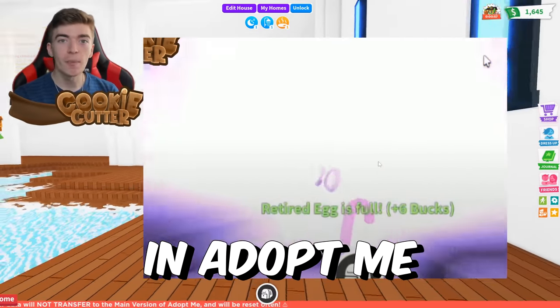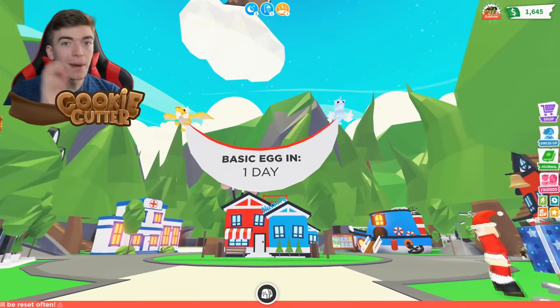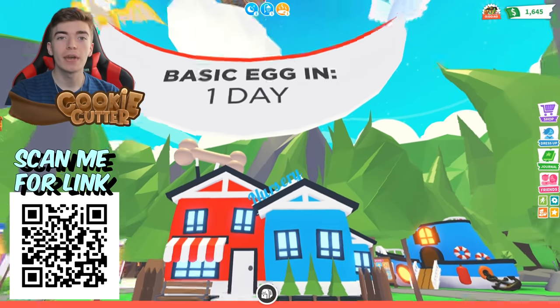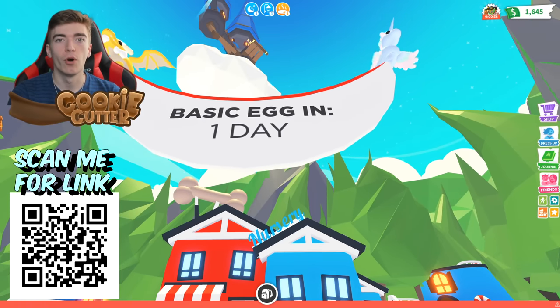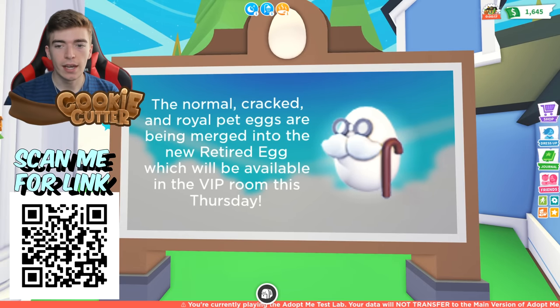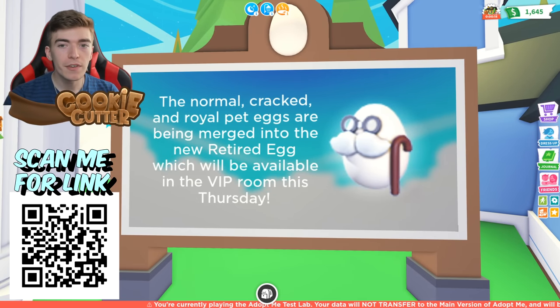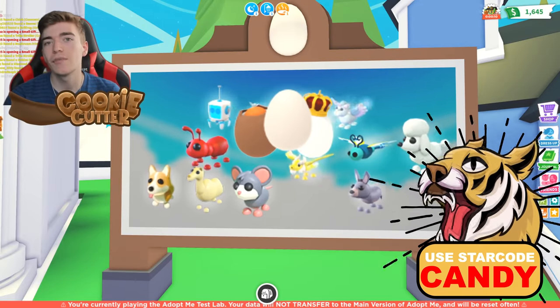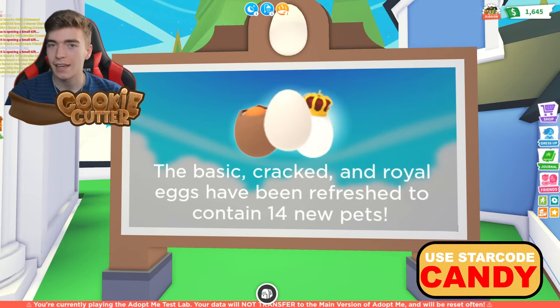Hatching the new retired eggs in Adopt Me's update early. The basic egg update comes out in one day, but players have been able to get the retired egg before. If you don't know what the retired egg is, there's a little bit of information here. Apparently it's available in the VIP room this Thursday, the same time as when all of these 14 lovely, amazing pets come out into the game.